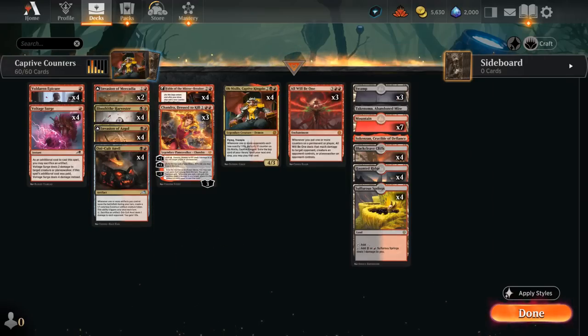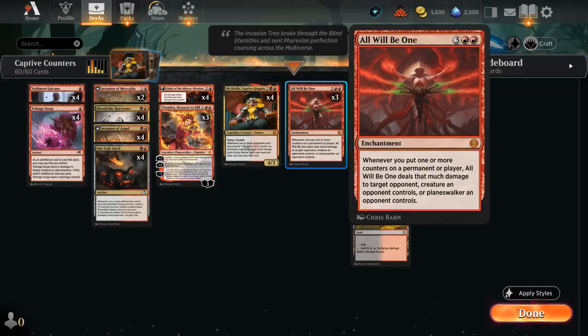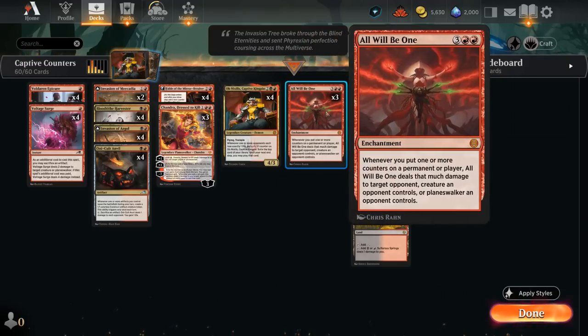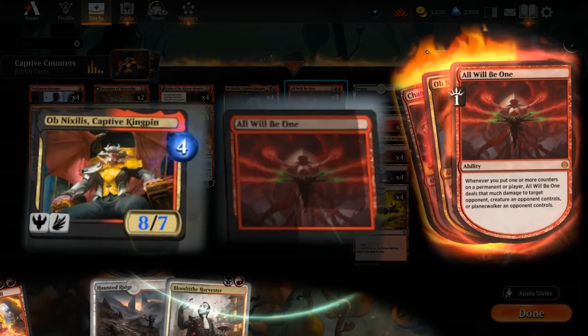In the case of Invasion of Asgol or Invasion of Mercadia, we get to deal four damage to any non-battle target with All Will Be One on the battlefield. But of course we're playing it for the infinite damage combo: as soon as we have both Obnixilus and All Will Be One on the battlefield, we just need to kickstart the combo by dealing one damage or making the opponent lose one life, which results in a +1/+1 counter on Obnixilus, triggering All Will Be One to deal one damage — looping infinitely.